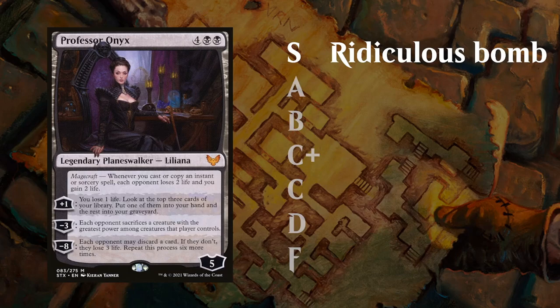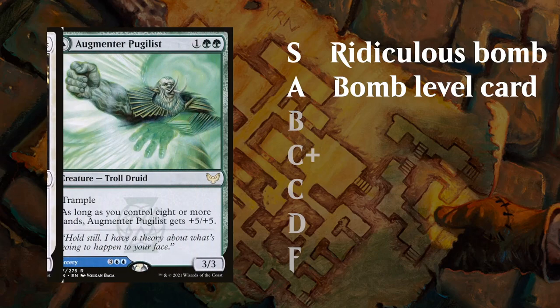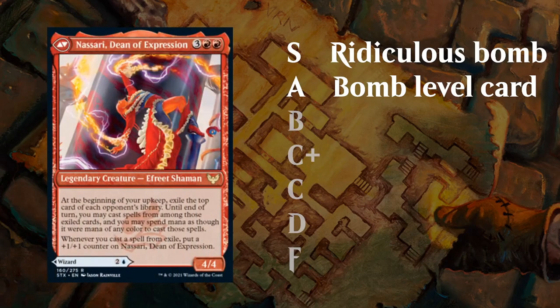Next up we get to the A tier, which are still absolute bombs that can also easily win a game by themselves if they go unanswered. They're typically a bit more easily manageable than the S tier bombs, or maybe not quite as devastating, but still absolutely great cards that I'm happy to first pick and build around. Cards like Leonin Lightscribe, Augmenter Pugilist — a card that can easily take over a game — and the Dean of Expression that can provide a ton of card advantage.